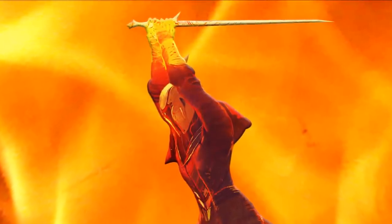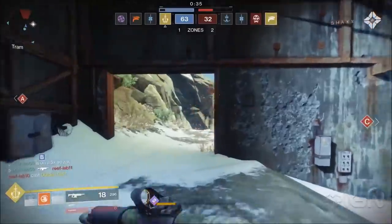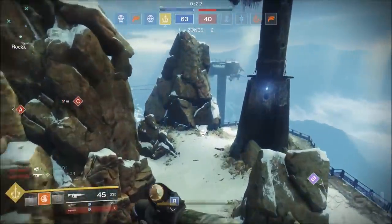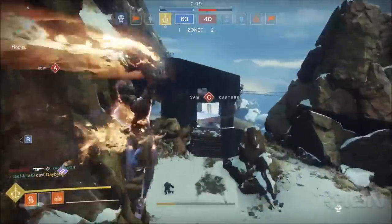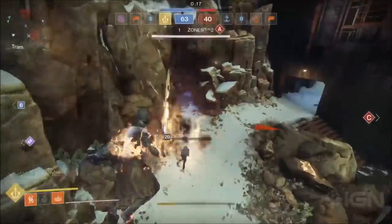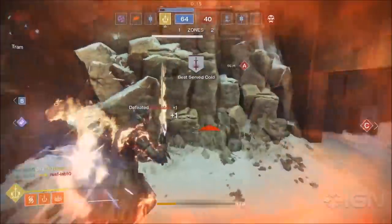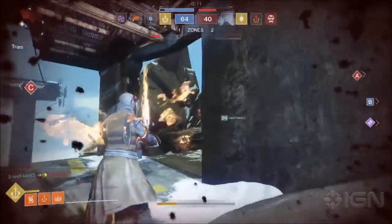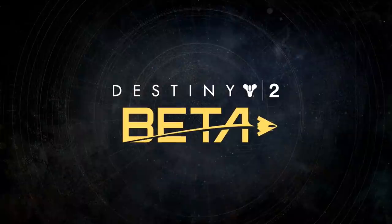Next up, a little more Dawnblade action. Activating your Daybreak super in midair gives you a really good view of the action, and you can pick off any Guardian scurrying below. I also really like how your Daybreak projectiles bend into your target, which means you don't have to have pinpoint accuracy to score a kill. But if needs be, you can also fire sword projectiles from the ground.